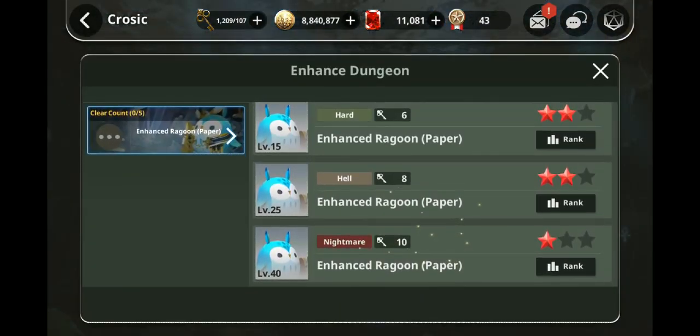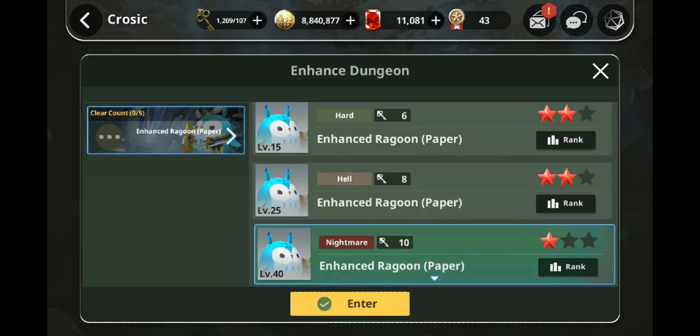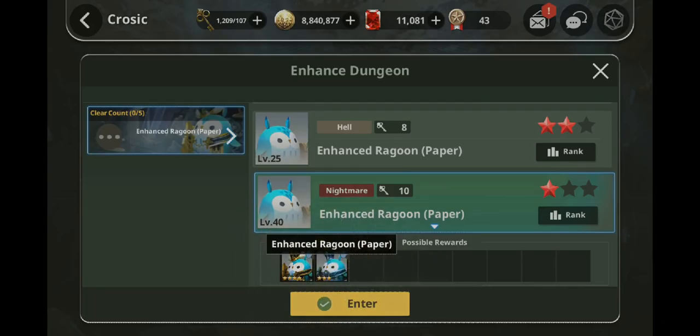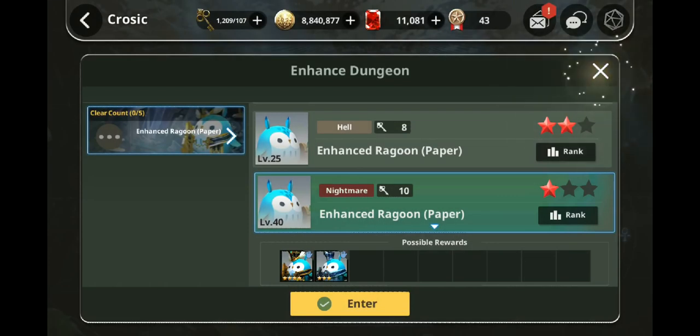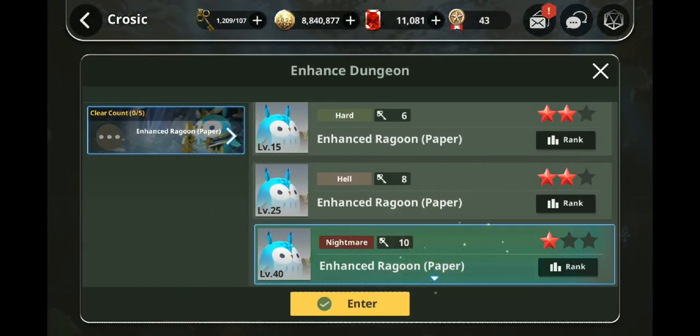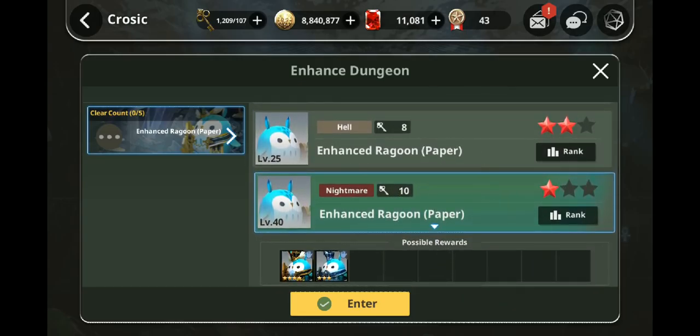Second, Enhanced Dungeon. If you guys are already doing Nightmare, I would suggest just farming the highest one that you guys can do once. If you guys cannot do Nightmare yet and you're just doing Hell, just do it all five times. The reason I don't want people doing Nightmare to do this five times is because you automatically get a three-star Ragoon from Nightmare mode. I have about 110 of these in my inventory from farming Nightmare. If you're doing Hell, you're only getting two-star and three-star Ragoons, so you'd want to do this at the highest stage possible. Even early game players could possibly do the Nightmare stage because these guys are really, really easy.